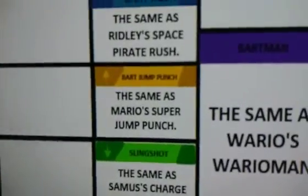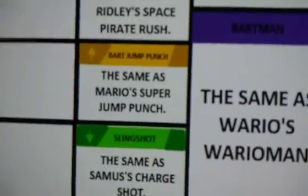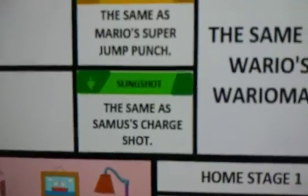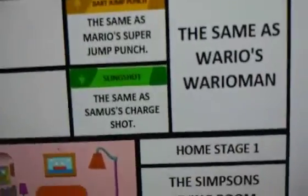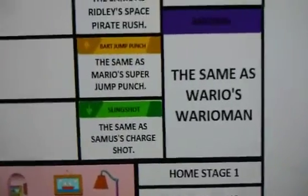Bart's up special is the Bart Jump Punch. I thought of these two because I didn't think of anything else. And Bart Simpson's down special is the slingshot, which is the same as Samus's charge shot.